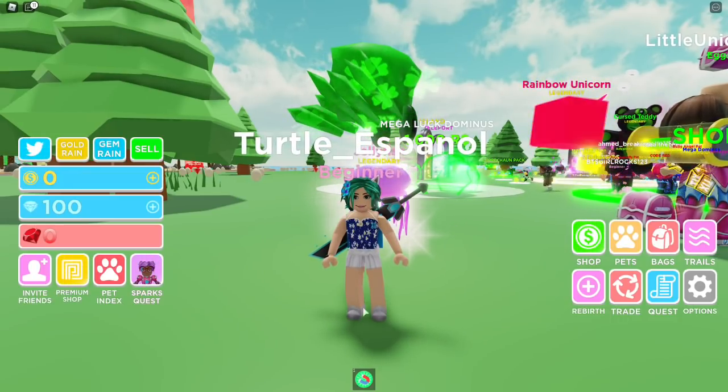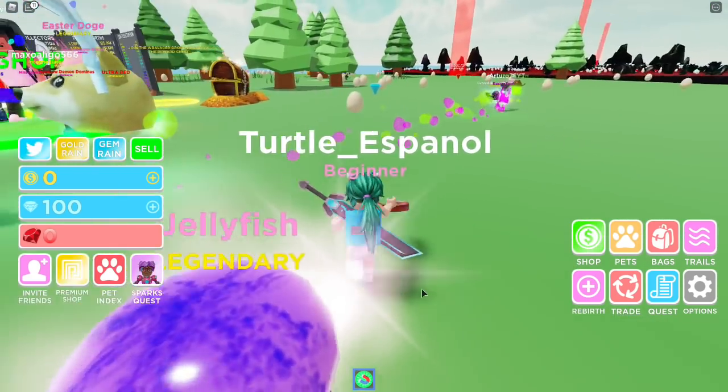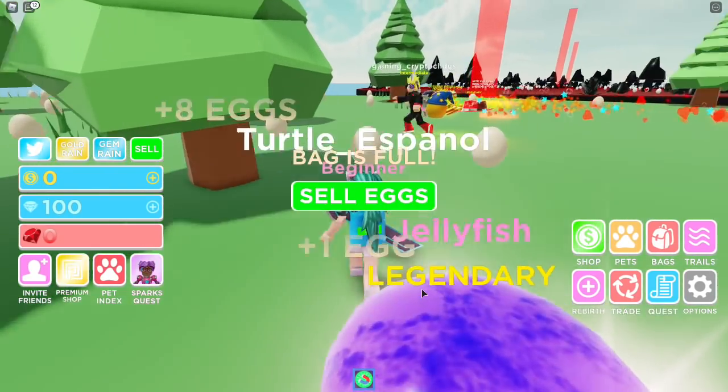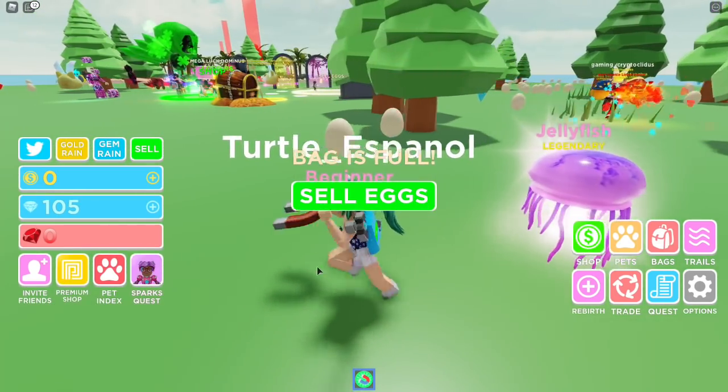The first thing you have to do is equip this magnet right here, because this is actually going to help you collect these gems and rubies a lot quicker. So you're going to go around the map — as you can see, I already have to sell these eggs because my backpack is not big enough, so we're going to click on here.